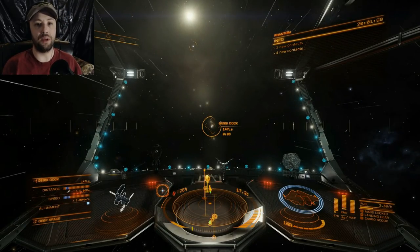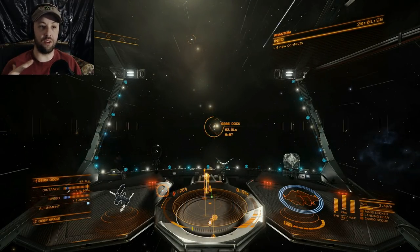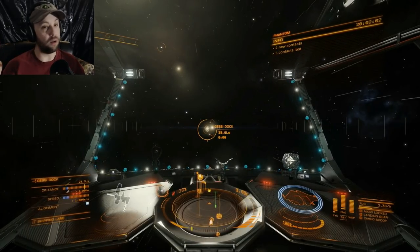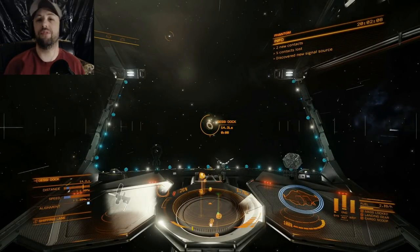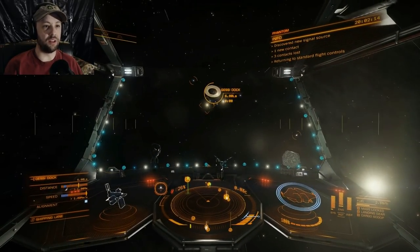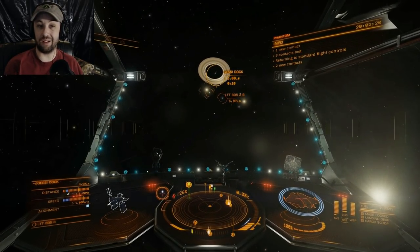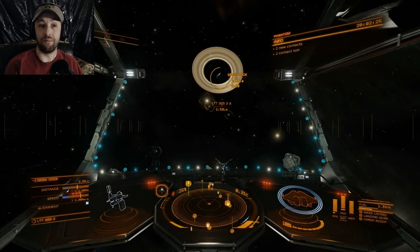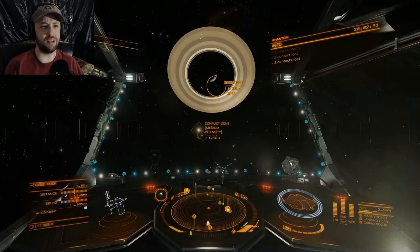Then pick a fight with a wing of one, or a wing of three if you're in something bigger. Once you get to a higher point you can go to low conflict zones. If you get a big ship like an Anaconda — even Pythons are pretty powerful — you can go to a conflict zone. There are community goals that involve conflict zones too, so that's a good way to make good money, but it's also dangerous. That is advanced combat and regular combat — my recommendations may not work for everybody but I'm hoping it works for some of you.